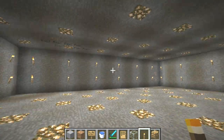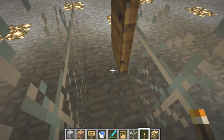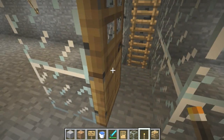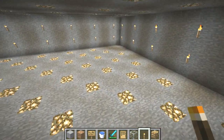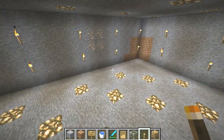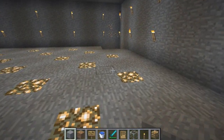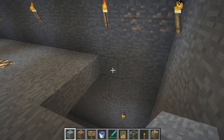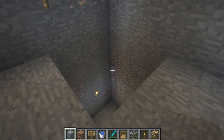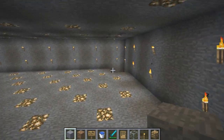I just put torches on the wall and made little barriers so that when you come in the slimes can't attack you right when you come down. Next I'm going to show you how to get them to an area so you can harvest them. So what you're going to do is make a 3 blocks wide and 3 blocks in length on each of the corners of the room.